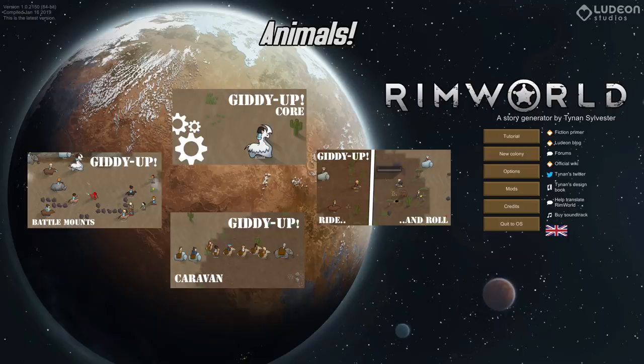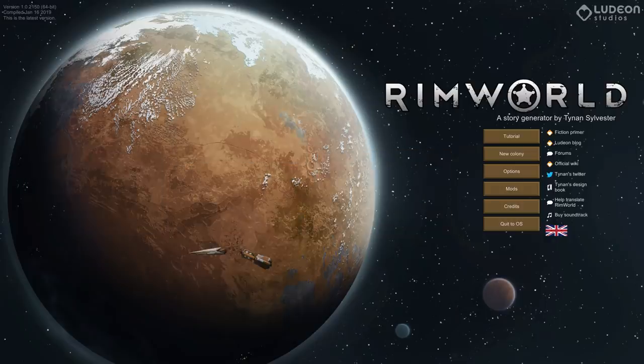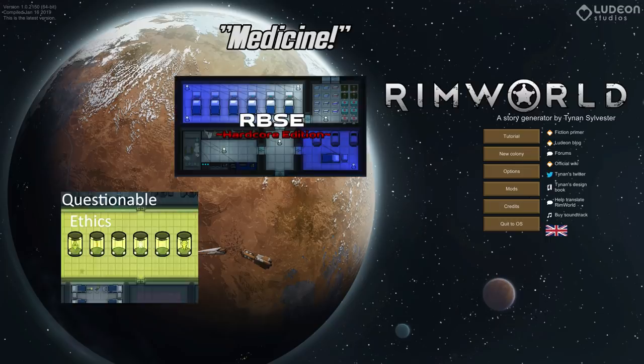I have added the Giddyup mods — I should have used these a long time ago. This way our colonists will be able to ride our animals across the map or across the world. Since animals can also be used for caravans, I am re-including the Setup Camp mod for when my caravans need to stop. For medical stuff, I'm going to be trying out Ra's Bionics and Surgery Expansion, the hardcore version.